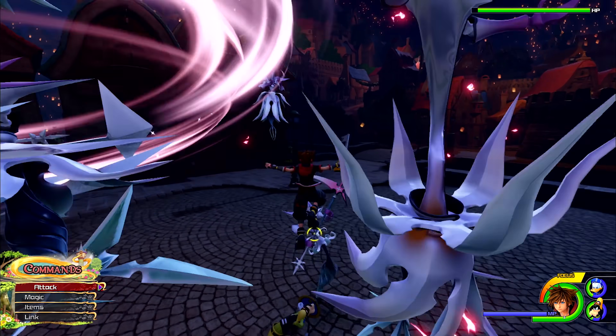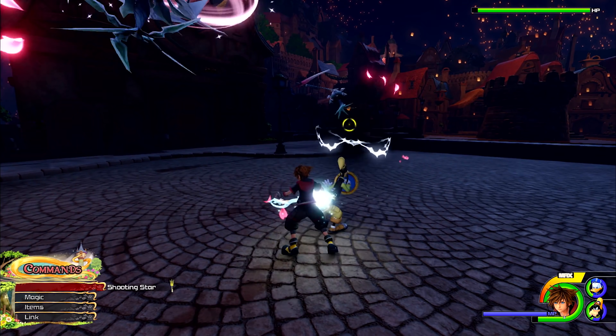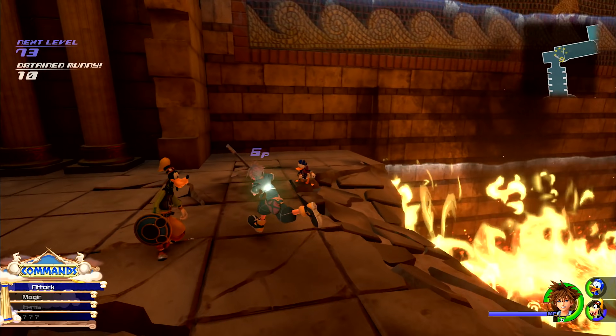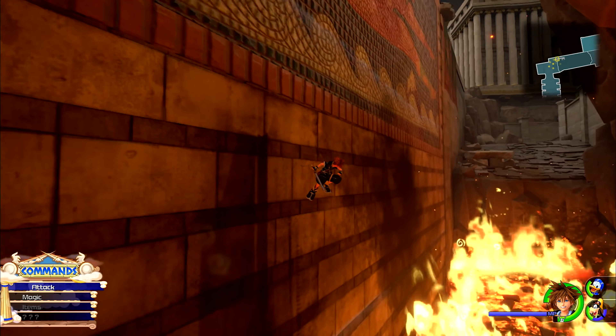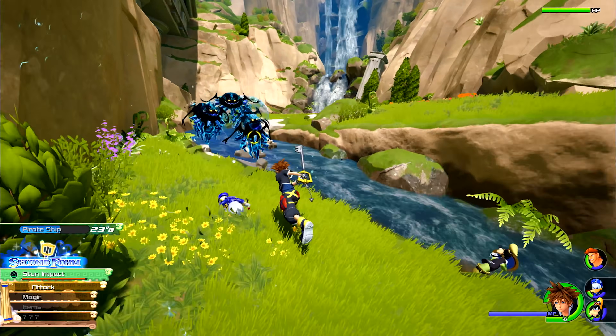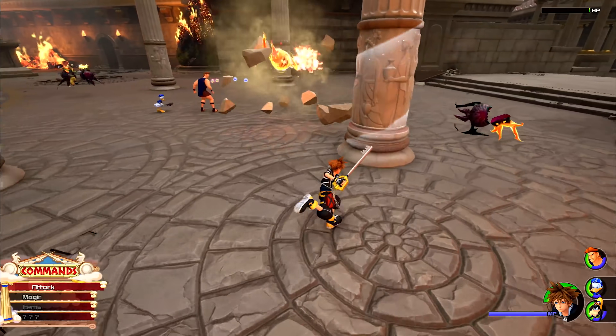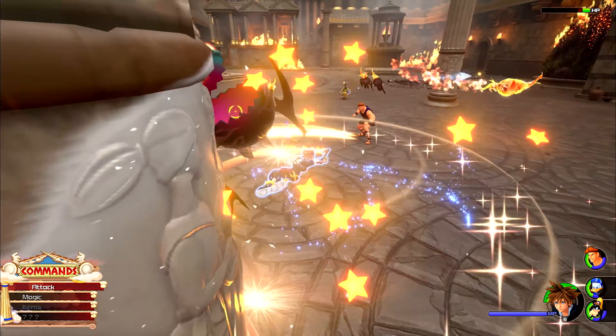In Kingdom Hearts 3, up to three Keyblades can be assigned to Sora at a time, and you can switch between them in the heat of battle. Sora can also use his agility to his advantage on the battlefield by employing a flow-motion spin, catapulting himself from poles and branches directly into the face of enemies.